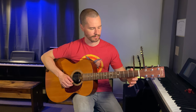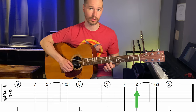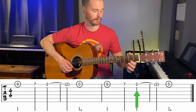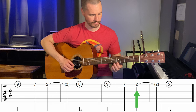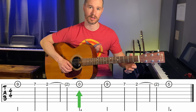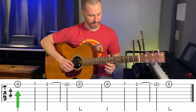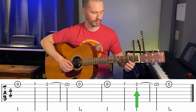The next part goes like this: nine, seven, two, and then five, five. Let's do the first part again: nine, seven, two, zero — and then the second part: nine, seven, two, five. Let's repeat all that: nine, seven, two, zero; nine, seven, two, five.